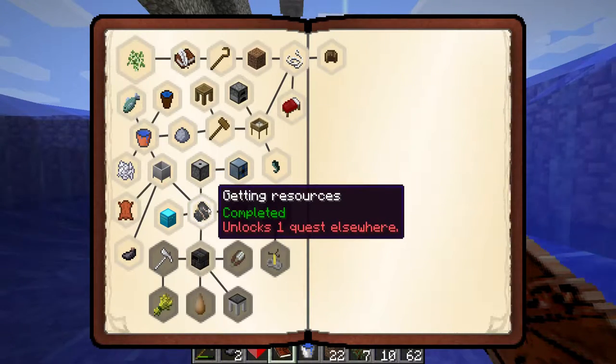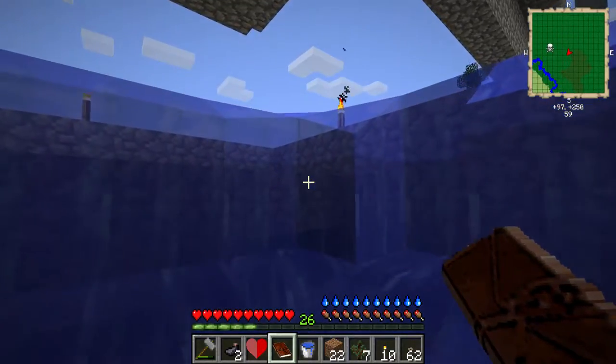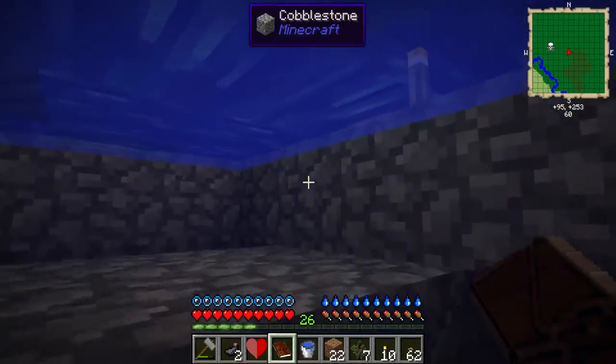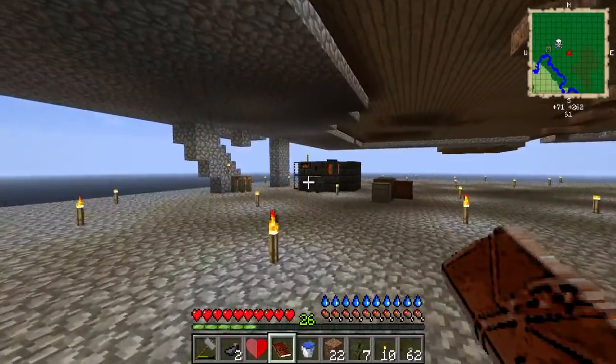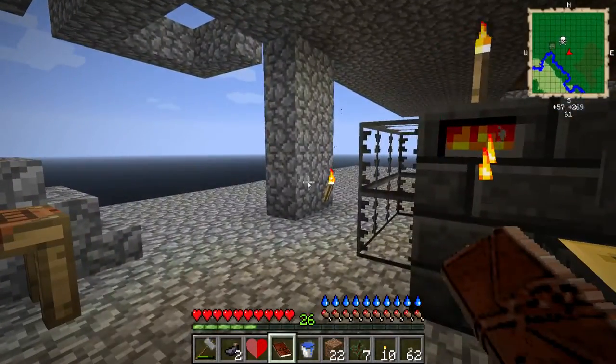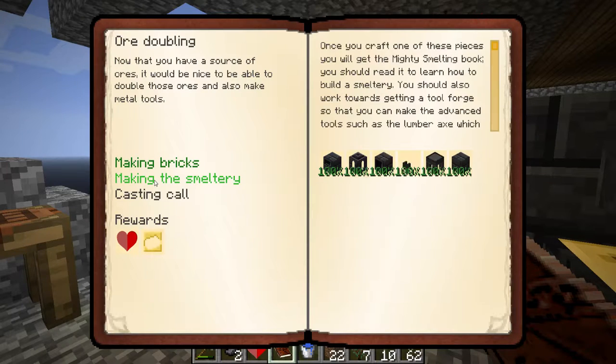Next I went on to Ore Doubling, which is of course about Tinker's Construct. First it says to make grout - now that you have a source of ores it'd be nice to double them and make metal tools. You need clay, gravel and sand to make grout, bake them in a furnace to get seared bricks, which also gets you a copy of Mighty Smelting. I've done that and made all the pieces.